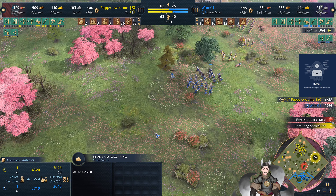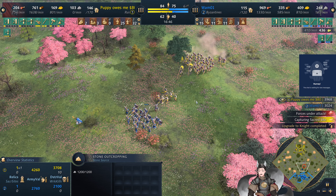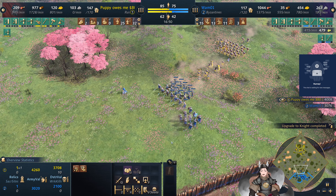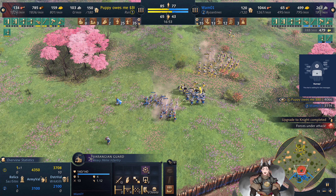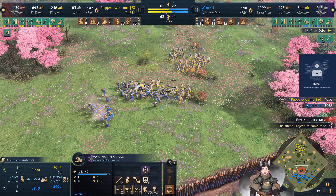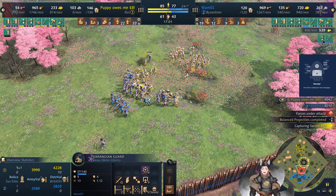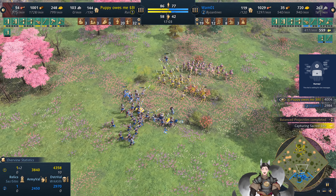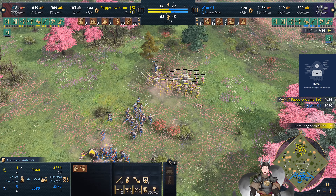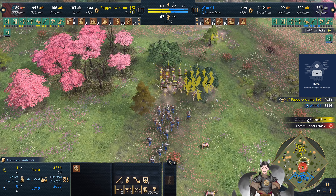Blue's probably not going to claim another Relic — he doesn't have enough units to control. The last Relics are here, here, and here. There's the boar and the stone outcropping on the south side of his borders. Now we've got a good number of Varangian Guard — excellent. His opponent has not deployed any crossbows, going for some of his own Man-at-Arms. Varangian Guard does have a bit more melee armor and is getting some good volleys on those archers.